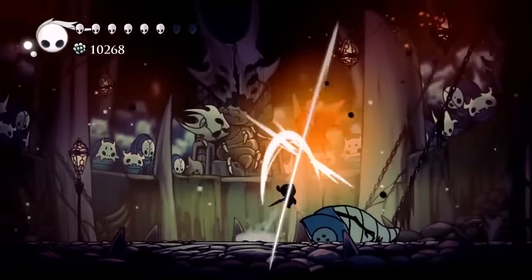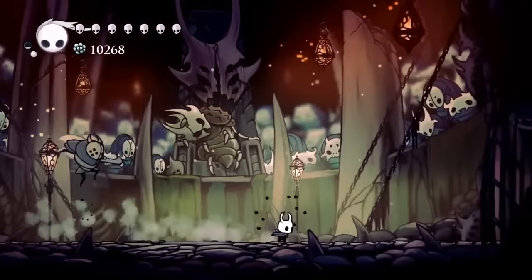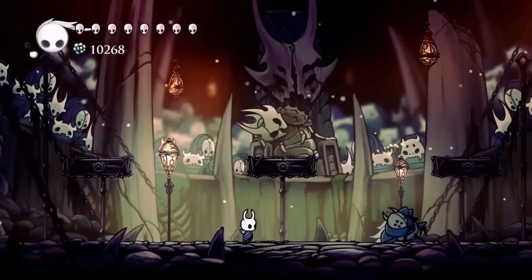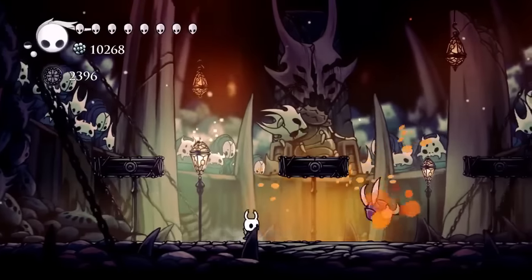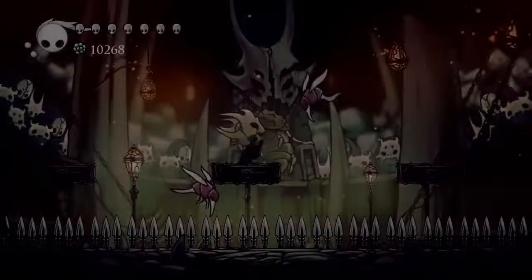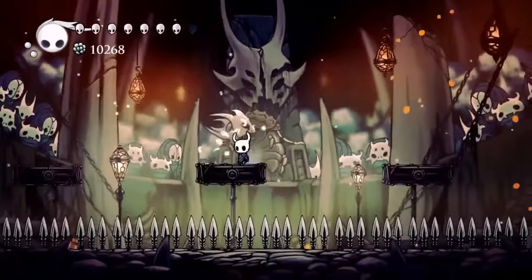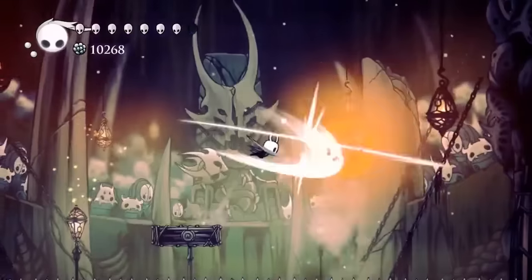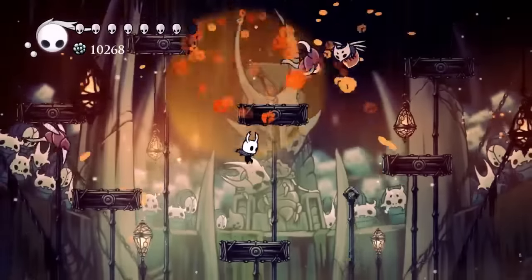As I take damage, remember you can always leave one enemy alive and then kite them around to heal. Watch out for the spikes — don't do that. Get your great slash and you'll take out these guys in one hit — look at that, both of them one-shot. That's why you may want the nail master's glory: get rid of those primal aspids just like that.